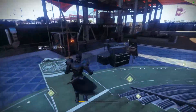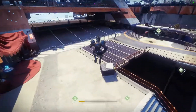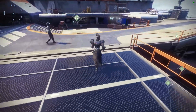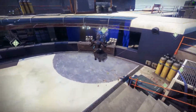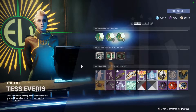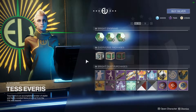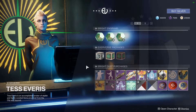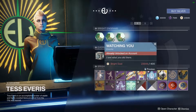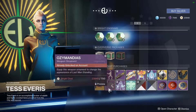Moving on to other things — this reset video is probably going to be a little bit longer just because of the Iron Banana coming back to town. Let's check out Tess Everest real quick and then we'll go on to the rest of the tower and the solar system. We have the same stuff you can buy for Silver as last week — not a big deal. You got the ship and a couple weapon ornaments for Gambit Prime weapons.